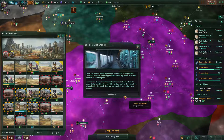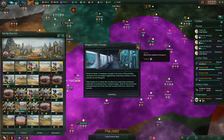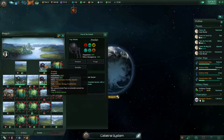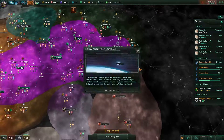You're a mineral planet. Ethic changes! There has been a sweeping change in the ways of the primitive Juhulians since we began aggressively observing members of their species all over Bagj. Their hatred of our abduction shuttles has made them extremely mistrustful of anything foreign, while strengthening bonds towards their own culture. They have gone xenophobe and spiritualist. Well, that's what you get for aggressively observing those people.